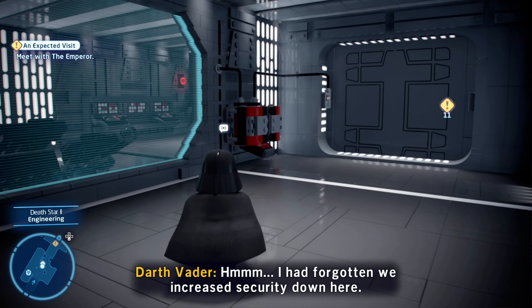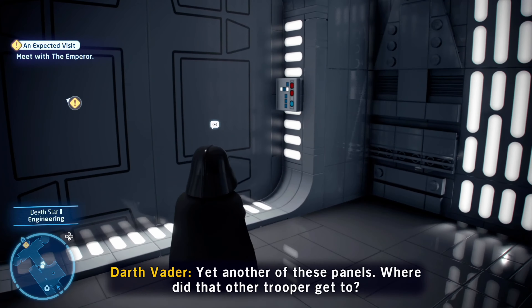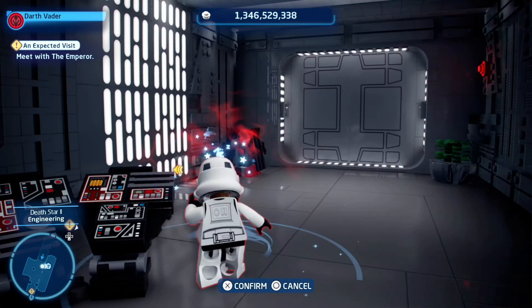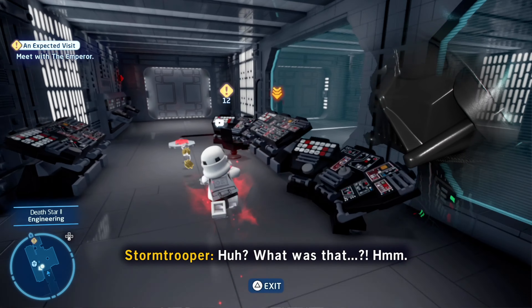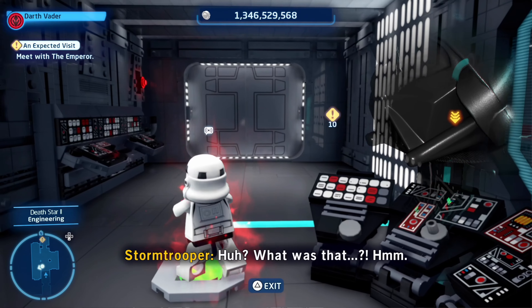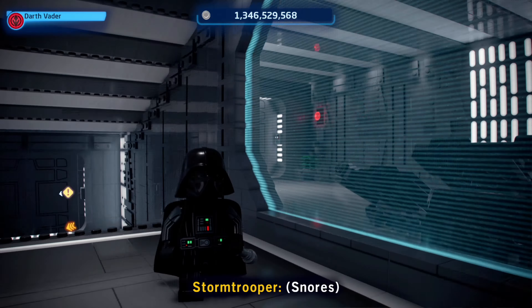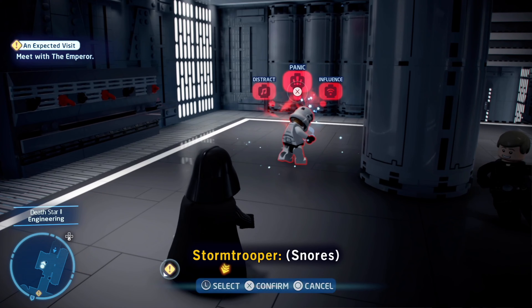Forgotten we increased security down here. Yet another of these panels. Where did that other trooper get to? This is so cool, man - getting to walk around the second Death Star freely. It's wild. We did need him in the end.